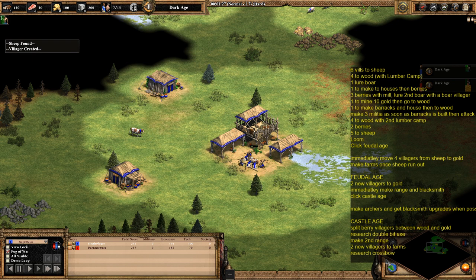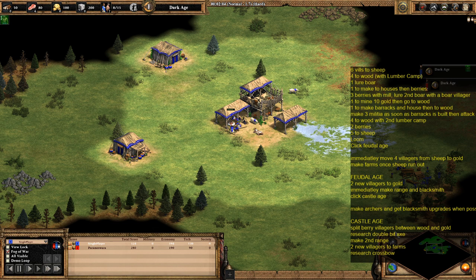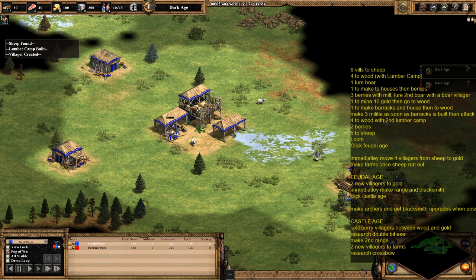So we're on six villagers now, so the next four to come out will go to wood and build a lumber camp. It's quite a tough one — as you can see on the build order guide on the screen, there's a lot to it. I'd certainly suggest someone at my level will find it challenging, but if you can master it, it will certainly help to progress up the ladder. With myself it's just a case of being quite old, so I don't have the reaction time I used to have.